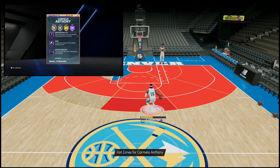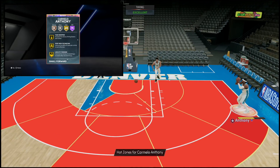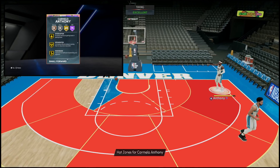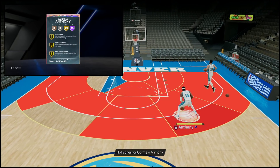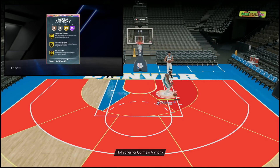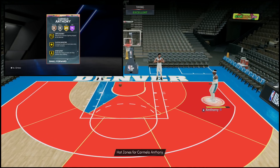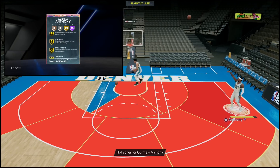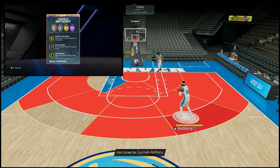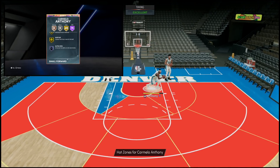He's got Hall of Fame: Catch and Shoot, Difficult Shots, Ankle Breaker, Hyperdrive, Quick Chain, Mismatch Expert, Blinders, Limitless, Spot Up, Chef, Rhythm Shooter, Dead Eye, Sniper, Hot Zone Hunter, Volume Shooter, and Triple Threat Juke. A lot of the Hall of Fame badges are very offensive. If you can find a Melo with Hall of Fame Clamps, he really might be worth the pickup. On gold he's got Corner Specialist, Fearless Finisher, Postman, Technician, Glue Hands, Pick Pocket, Pick Dodger, Clamps, Interceptor, and Intimidator.